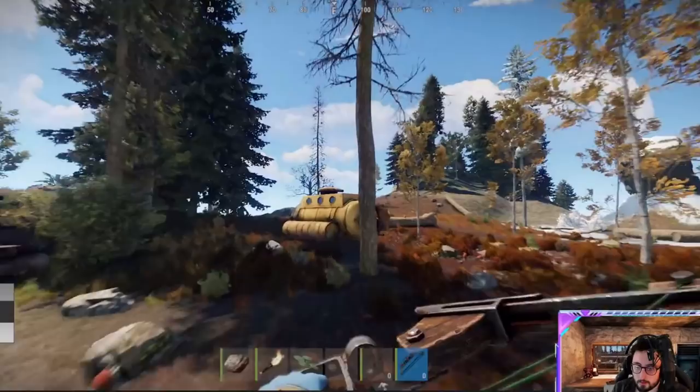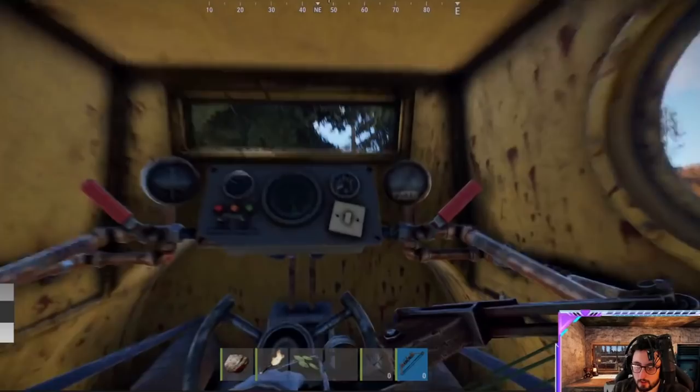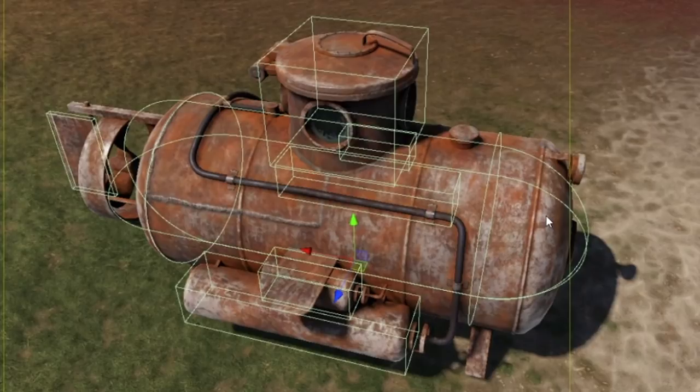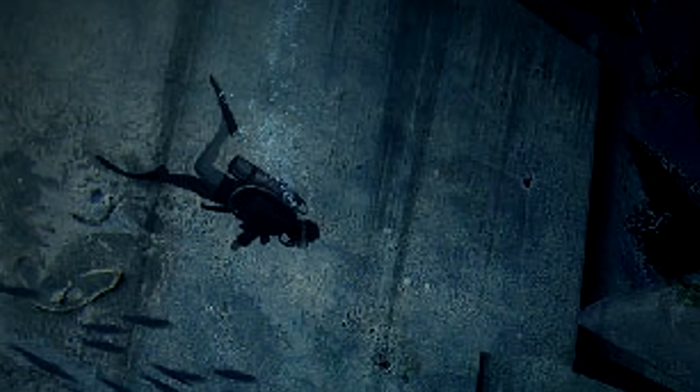And there are 2 submarines pretty much finished now too by the looks of it, at least the models are. The big yellow ones are 2-seater, and the smaller unpainted one appears to be a solo vehicle. No word on when they'll be surfacing yet, but there must be more to this right — I mean it's not like there are any underwater monuments to visit... yet.